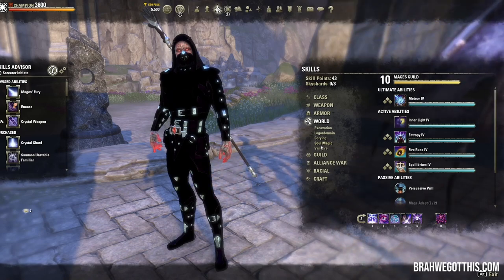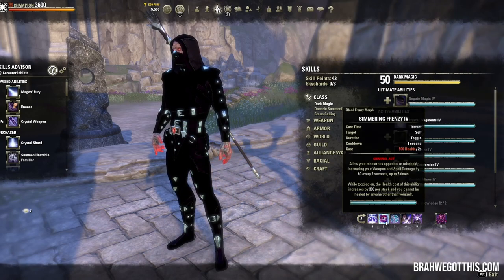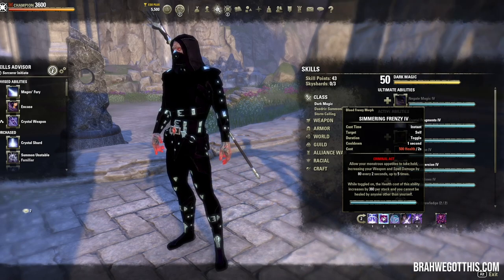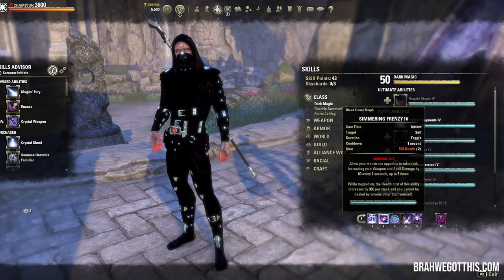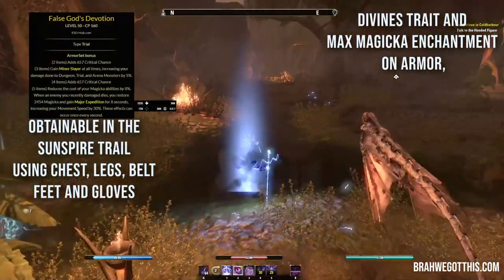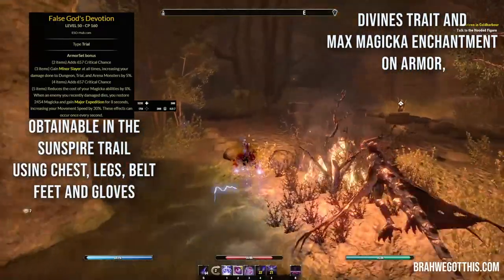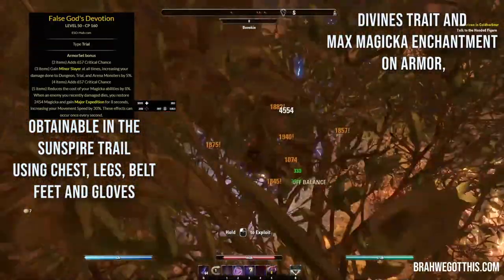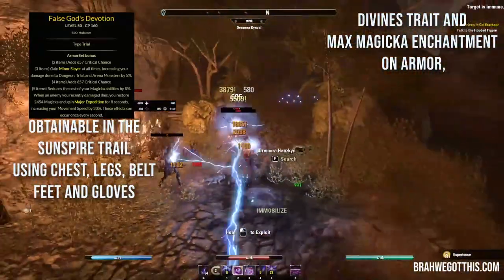If you don't have Zaan/Zovgovin yet, it's fine in a group to run Barb Trap because it gives Minor Force. But once you get Zovgovin you need to pick one or the other since they give the same buff. If you're going to run Barb Trap in a group you don't have to run Zovgovin. You can switch Barb Trap out with Inner Light again, Hypnosis, or Dark Conversion for more resources back. For the other five-piece set, we're using False God's Devotion from the Sunspire trial — very easy to do on normal. This set is amazing for sustain and solo play: it gives crit chance, Minor Slayer, and reduces Magicka ability costs even further, essentially offsetting vampire's negative effects along with being a Breton.